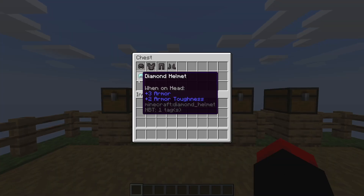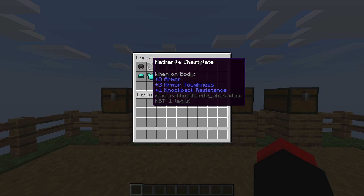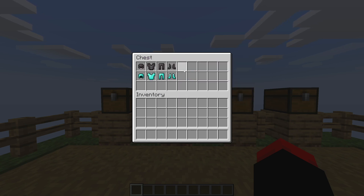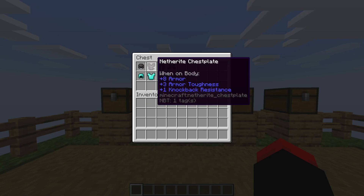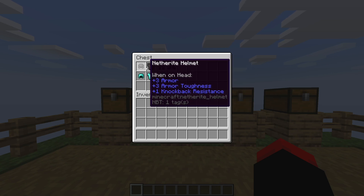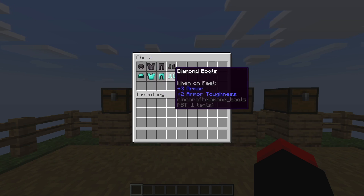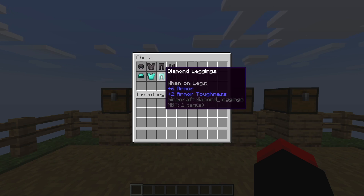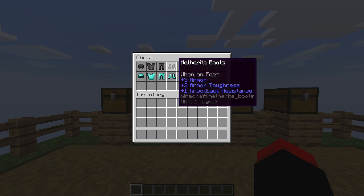Moving on to armor. Diamond represents all the standard armor types, and netherite is its own unique type. As you can see, each piece of netherite armor has knockback resistance. When PvPing, you take less knockback, and when you're being comboed, that's a big deal. You can't really combo someone wearing netherite very easily — it's more about getting crits in. Everything below netherite, like diamond and below, can basically just be comboed.